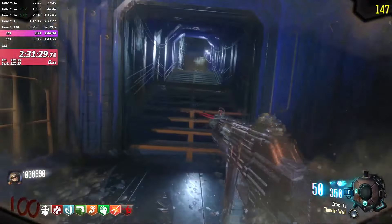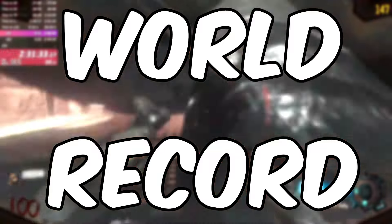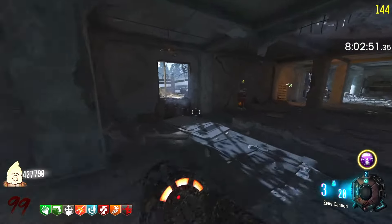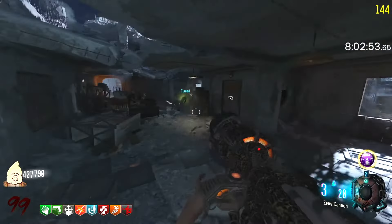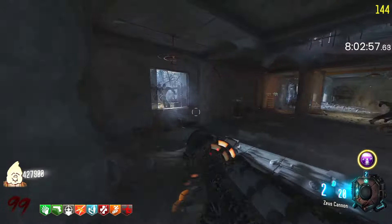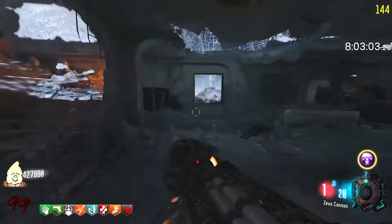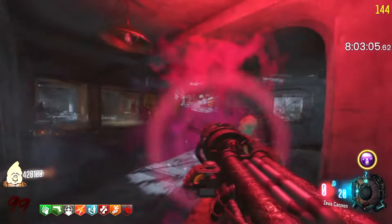Out of all these maps, what map has the slowest round 100 speedrun world record? Maps on the same game take only like three hours to get round 100, but Nacht der Untoten takes about eight hours to get the world record on the round 100 speedrun. Today I'm going to show you exactly how to get this world record and what Tom Fantasy did in his game to get that world record.